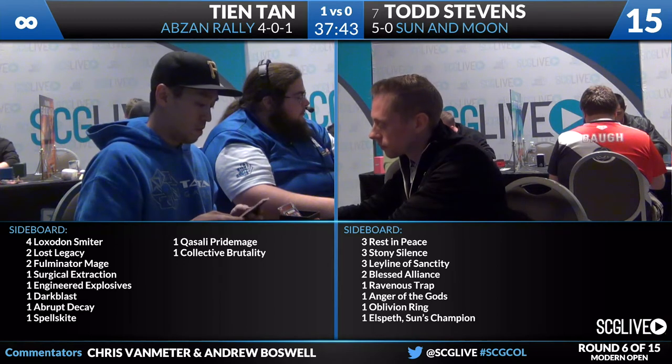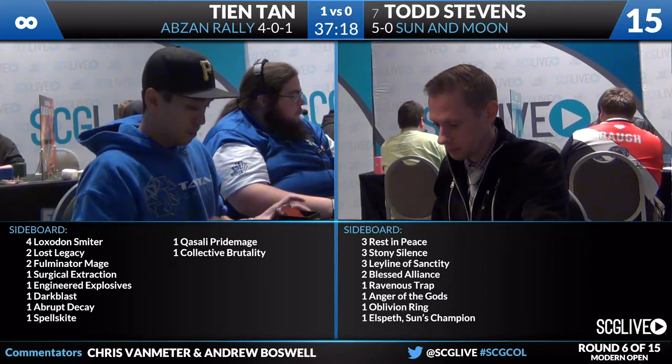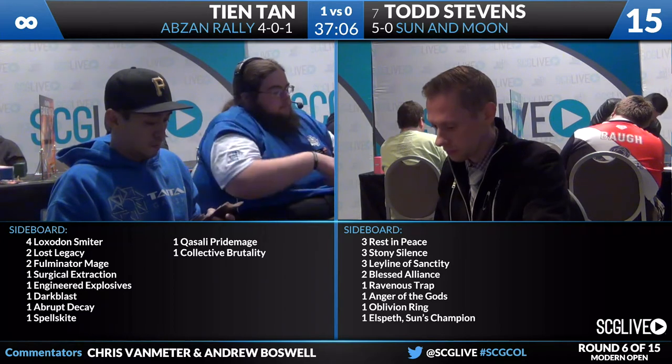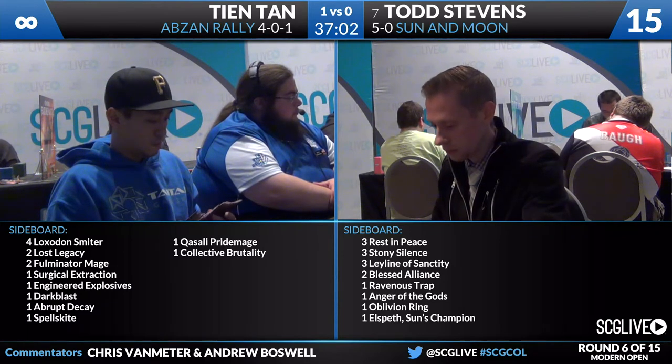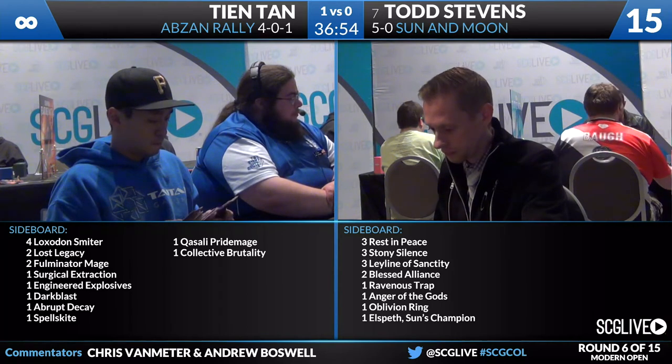He went to one billion life and then killed Todd Stevens. Let's take a look at the sideboards. On John's side, he has four Loxodon Smiter, two Lost Legacy, two Fulminator Mage, one Surgical Extraction, one Engineered Explosives, one Dark Blast, one Abrupt Decay, one Qasali Pridemage, and one Collective Brutality. If he's worried about Anger of the Gods and Lightning Bolt and Helix, Loxodon Smiter is something you can make a solid argument for. Engineered Explosives can be a way to deal with Blood Moon, and Abrupt Decay for the same reason.